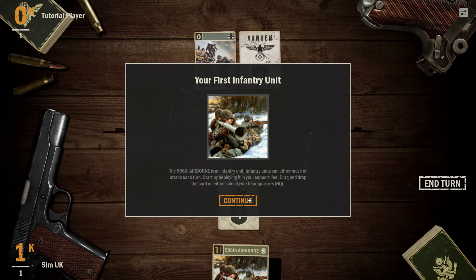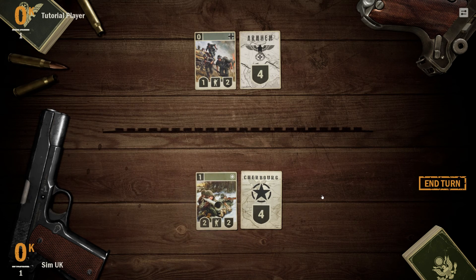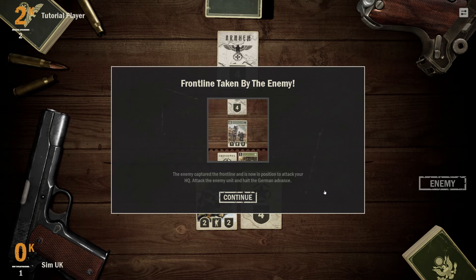Your first infantry unit, the 506th Airborne, is an infantry unit. Infantry units can either move or attack each turn. Start by deploying it in your support line — drag and drop the card on either side of your headquarters. The front line has been taken by the enemy; they captured it and are now in position to attack your HQ.